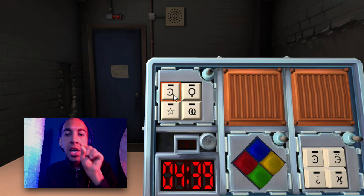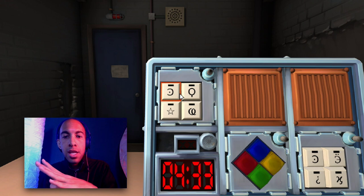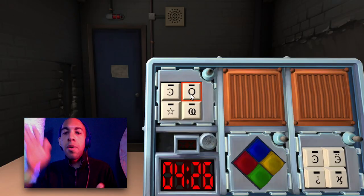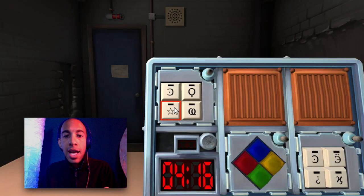I see a backwards C with a dot in the middle. Got it. Is it facing open to the right or to the left? It's open to the left. Got it. Then the next one to the right — it's in the upper right — is a circle with a little line coming out of it. And then bottom left is a star. And then the next one is like a little swooshy — it kind of looks like the Walt Disney. Press the O with the line coming out of it. Are you sure? Positive.